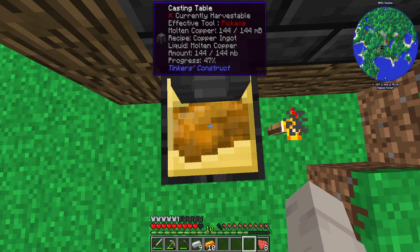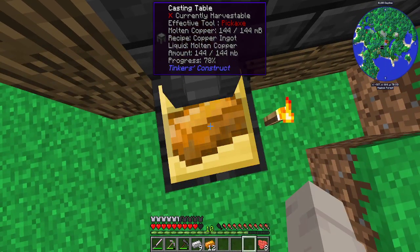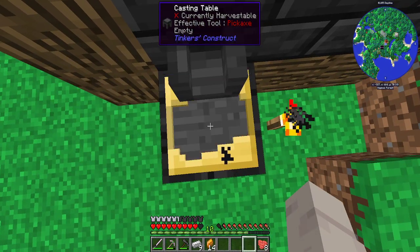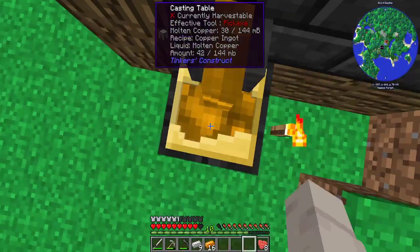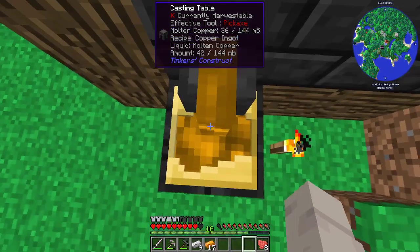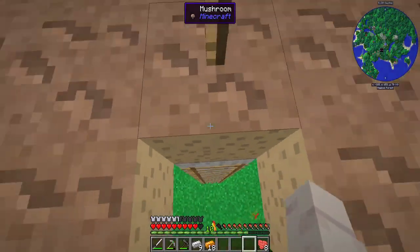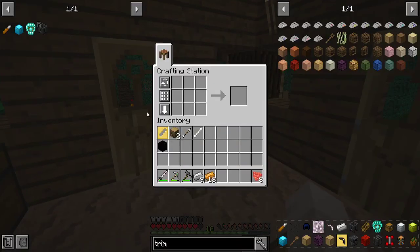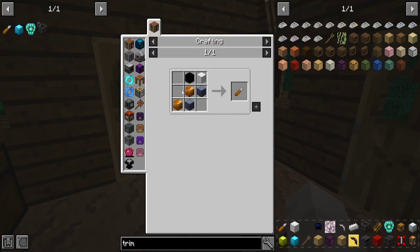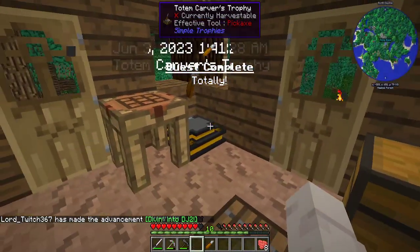I should set a waypoint for our house too — I'll do that when we go back upstairs. Almost there, four more. There we go, let's head back up and make a waypoint up here — home base, we'll change the color. A block of iron, two blocks of copper — and there's our first trophy.